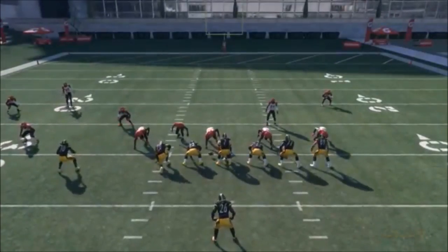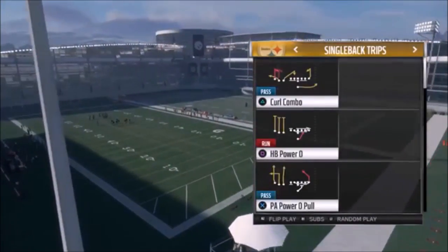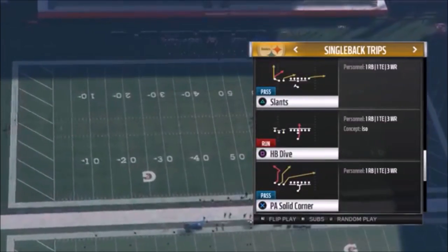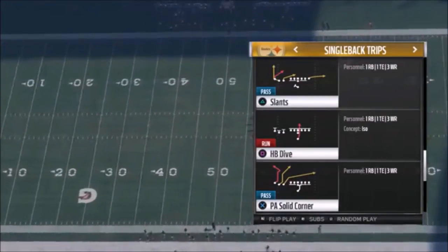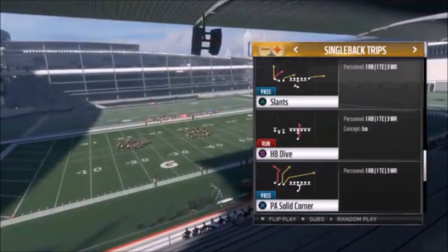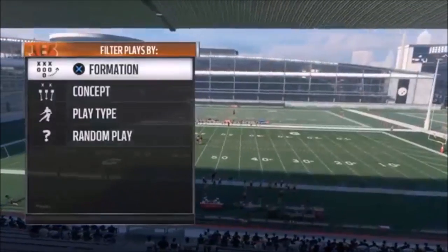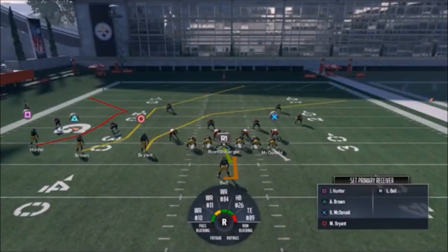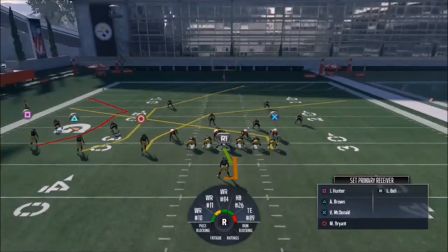Moving on to the next play — another explosive passing play from last year, one of my favorites. I'll probably show seven or eight plays out of this formation. The next one is the PX Solid Corner. This is a really unique route combination not found in any other formation. It was in the Tray or Single Back Tray — they changed the name. Out of Single Back Trips, the PX Solid Corner — glad they didn't remove this play. Continuing with Nickel. This play is a little different than how I ran it last year; last year I just put Bryant on a slant, and I don't find that works as well this year.